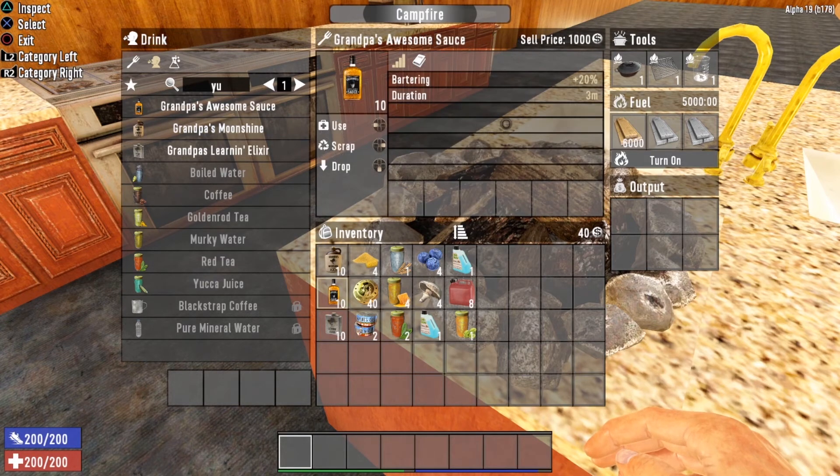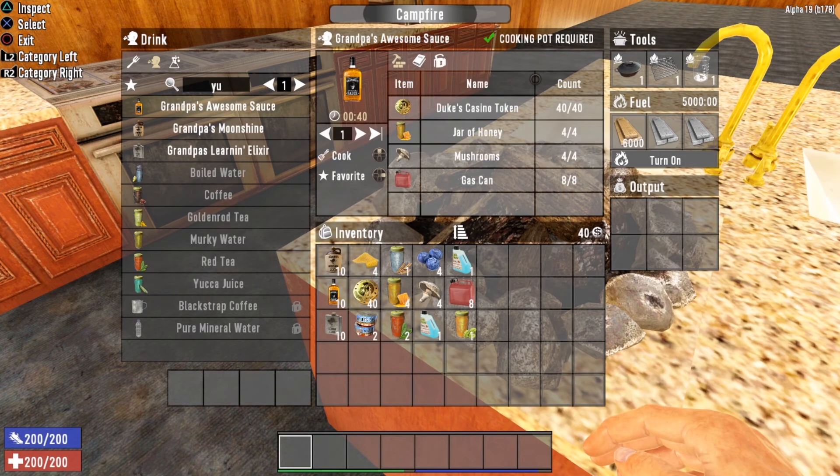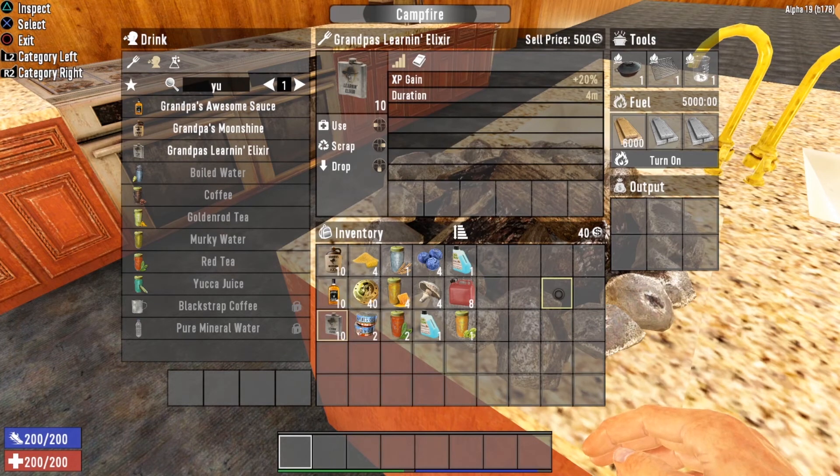Grandpa's Awesome Sauce gives you plus 20 to bartering and lasts three minutes. It works for both buying and selling with traders, unlike some other items that only affect buying. Before visiting the trader to sell your loot, drink some Grandpa's Awesome Sauce to earn more money and pay less. To brew it you need a cooking pot, 40 Duke's Casino Tokens, four jars of honey, four mushrooms, and eight gas cans.